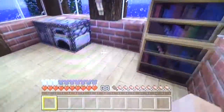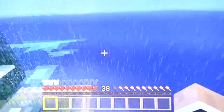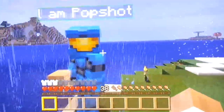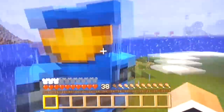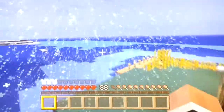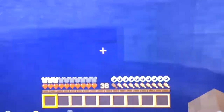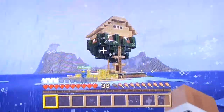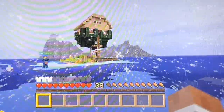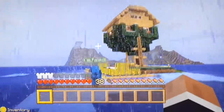Now let me show you guys the outside of it. Here's my balcony — you can jump off 360 to the water. Haha, epic fail. From far away it looks like it has a beard. I'm using spruce wood and birch wood and spruce wood leaves, I believe. And I just put the leaves on every log.